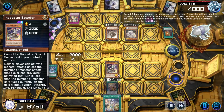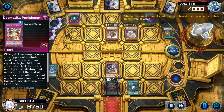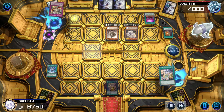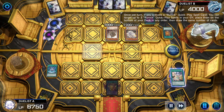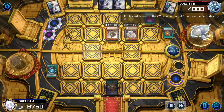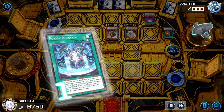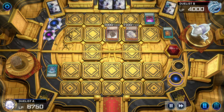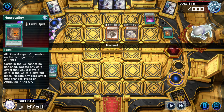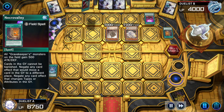Summons Inspector Boarder. Opponent activates Dogmatika Punishment. Runic Golden Droplet chains, letting the player draw four, draw one, and vanish four — Entus is sent away. Runic Fountain effect targeting two; his effect targeting the set card — should have targeted the Fountain. Pops the Flashing Fire that was set. Fountain is negated because its effect targets the graveyard; Necro Valley handles that on its own. Duelist B is going to wrap this up slow style.